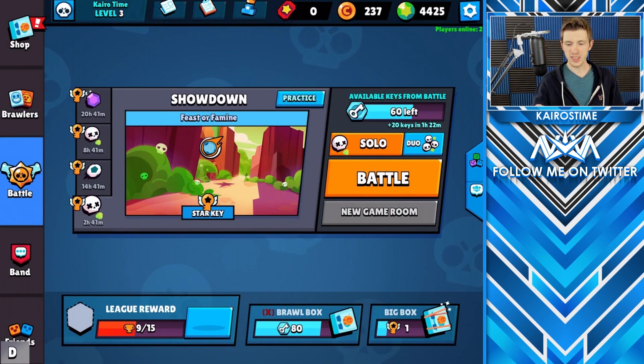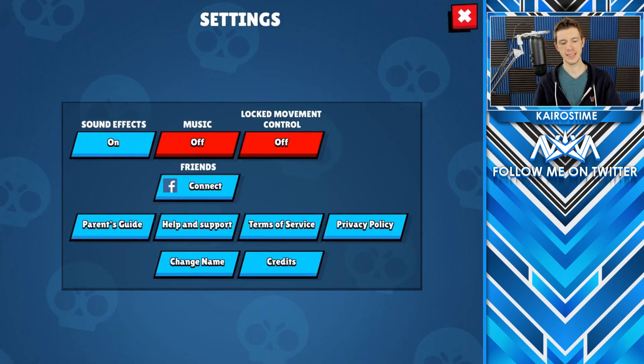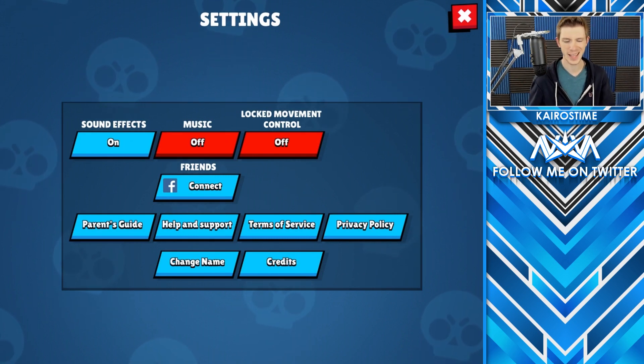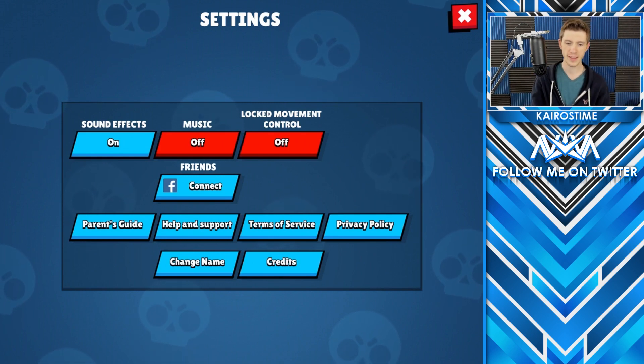First of all, we will have Supercell ID. This is just a developer build — typically you'd go into settings, see Supercell ID, and be able to start connecting things. It's pretty self-explanatory. If you have any issues, you can always join my Discord server and post it as a question there and we'll get to you as fast as we possibly can.